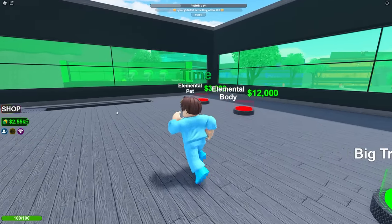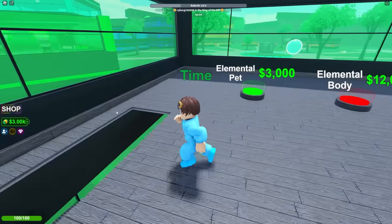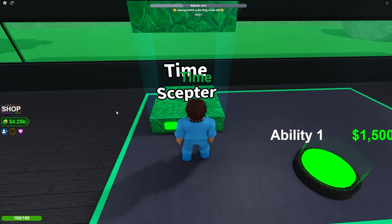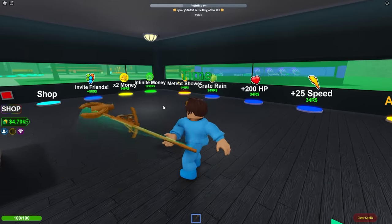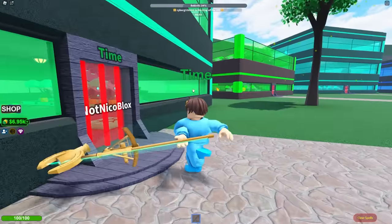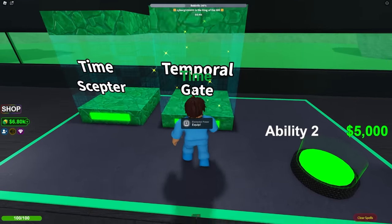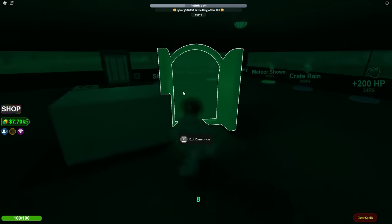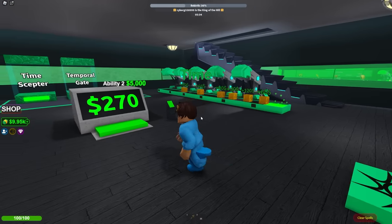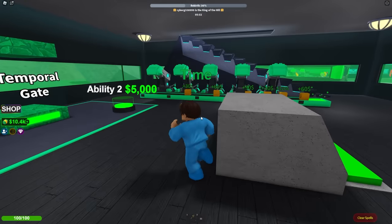Now we have the base of the third floor right here. I'm gonna go back to the bottom floor and get the time scepter — I wonder what this does. This should give us a crazy ability! Let's check it out! Whoa, what did that just do? I'm so confused with what this does. Maybe there's another ability — Temporal Gate. Can I place another one right here? Exit dimension! I guess I can enter a different dimension for a second. That's so cool!